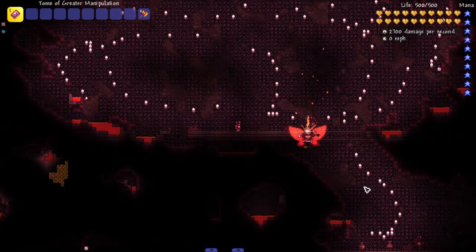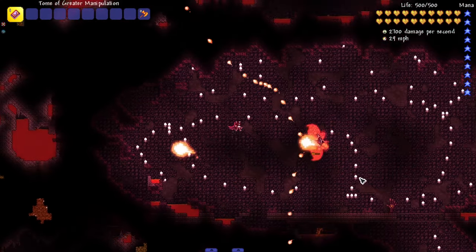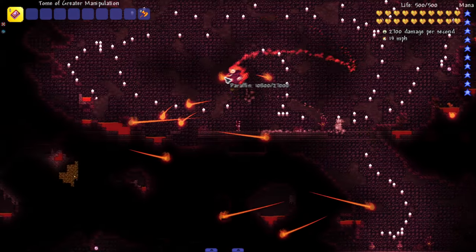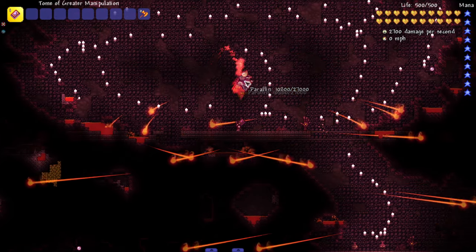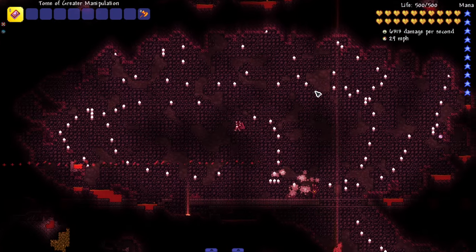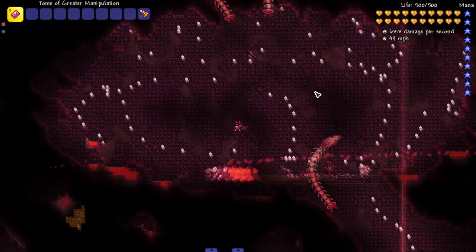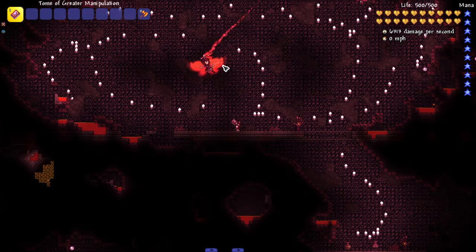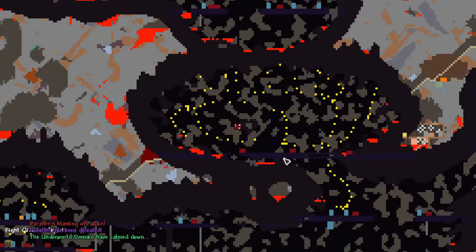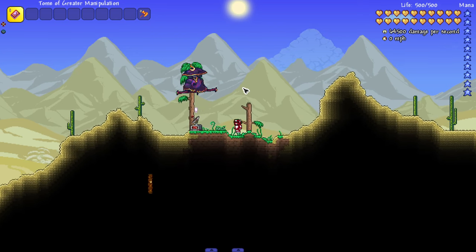Phase two! Now she's got even bigger projectiles coming out of her candle head. She gets dizzy no matter what attack she does, so there's always a little opening. She's sending out more enemies and is a little more aggressive on the dash — aiming for you more instead of just going left and right. Let's finish her off. She flies off the screen and dropped a little heart for us — appreciate that.